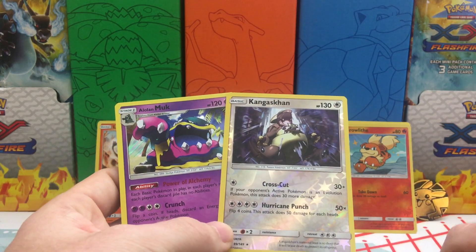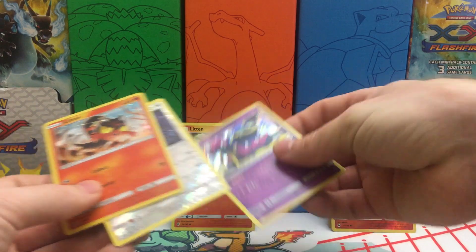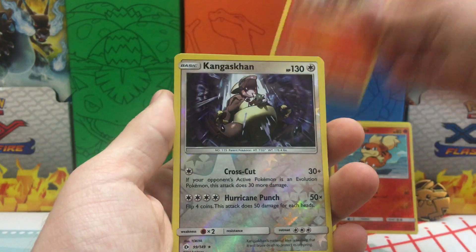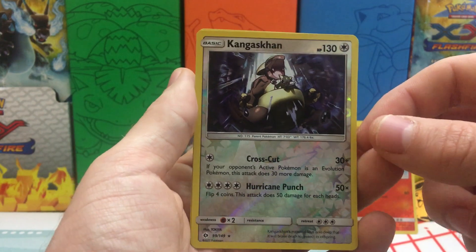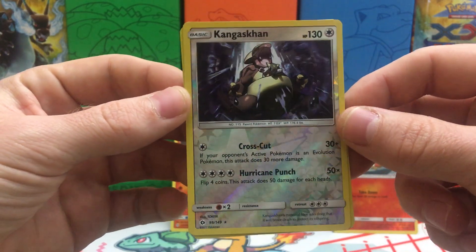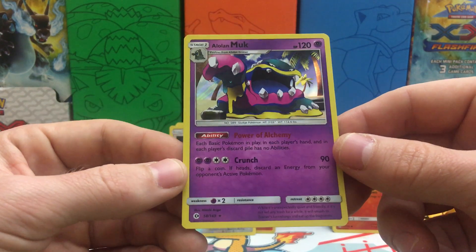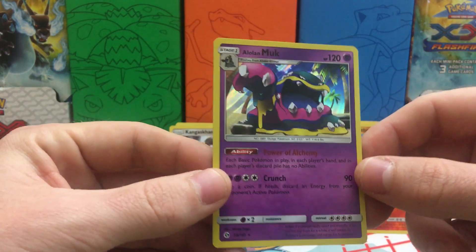Let's just set these here and go over a quick recap. Out of this blister, we do get our Litten Promo. We did get the Kangaskhan Reverse Holo Rare, and I am a big fan of this artwork — the Holo on this card in regular form is awesome, love this card. And then last pack magic came through with the Alolan Muk. Big fan of the card, big fan of all the colors they chose for this Pokemon.